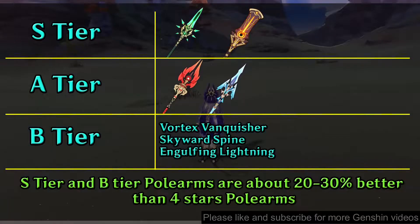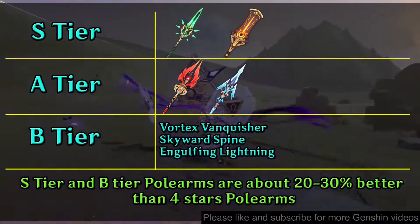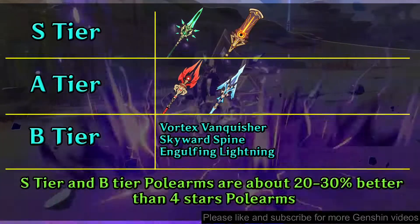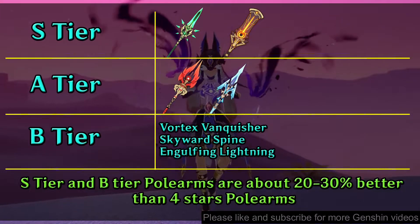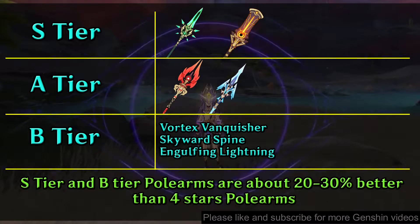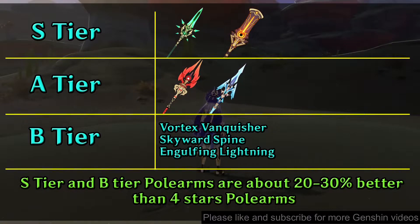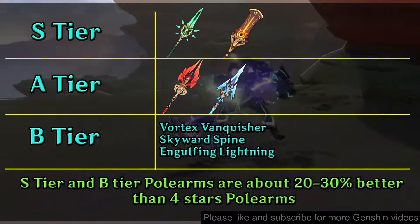So in the end, this is Cyno's five-star polearm tier list. Polearms in S and A tier are better than four-star polearms and White Tassel, so you don't need to be confused about which one to equip. If you have the five-star polearms, they are about 20 to 30% better. As for polearms in B tier, you can use them but there are issues — for example, Vortex Vanquisher is good but you need a shield to get the boost, and since Cyno stays on the field for a long time, it's hard to maintain his shield.